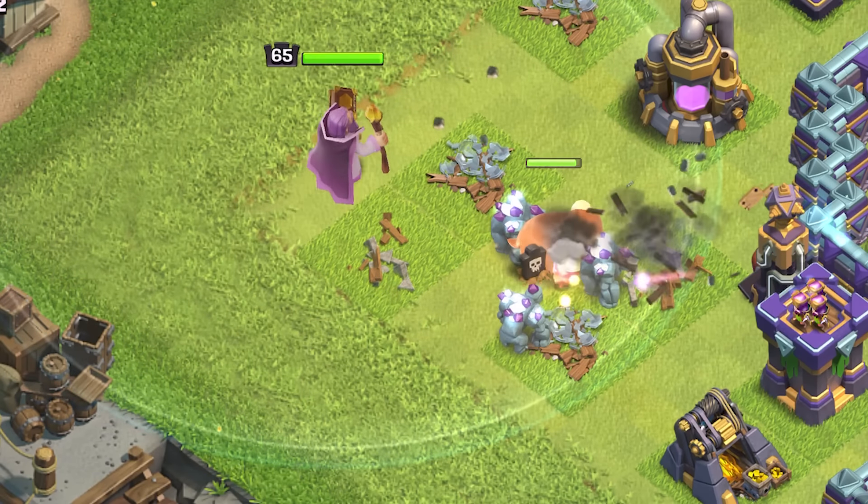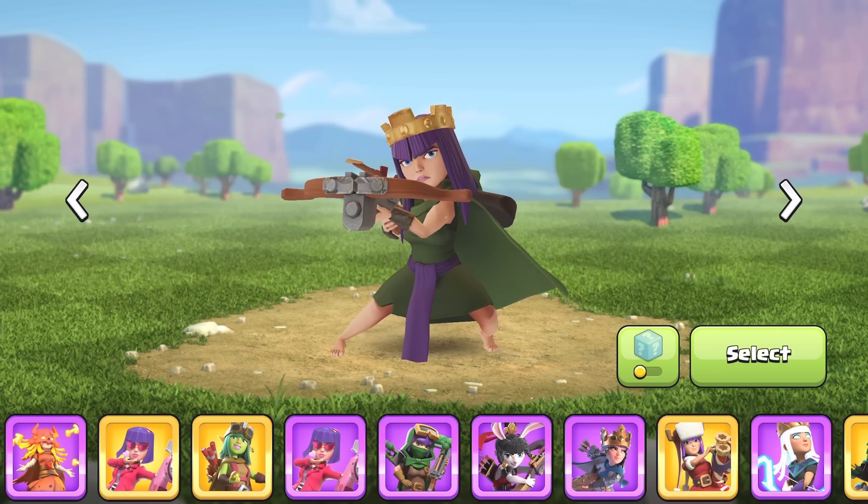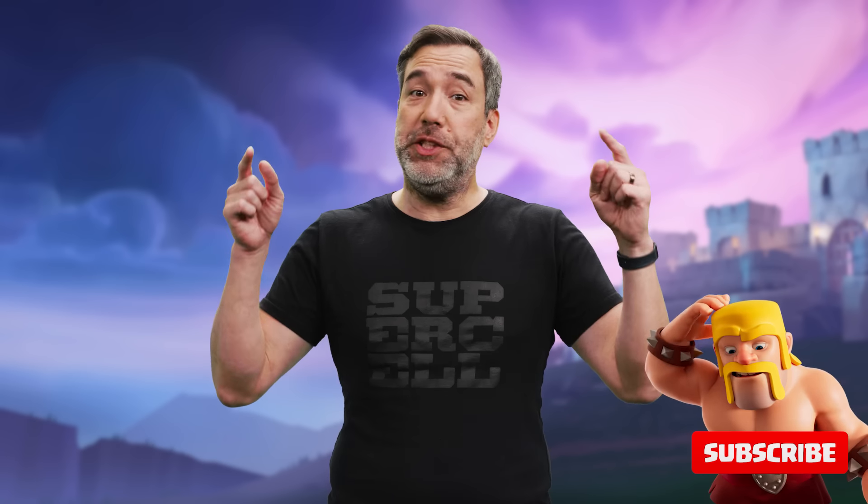We're also cutting upgrade costs and upgrade times for Town Hall 12 and 13 players, with costs being cut by up to 25%. The number of reductions in this update are far too numerous to list in this video, so make sure you check out the official patch notes for the full list. There are a ton of other new features we've added to the game, like quality of life improvements such as the new hero skin UI. Let us know what you think in the comments, and don't forget to tap that like and subscribe button. You can find the full details of this update in the patch notes linked in the description. Until next time, Clash on.